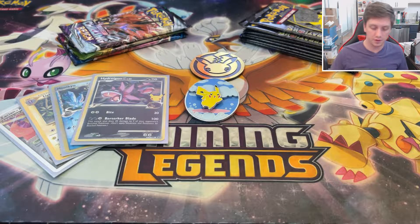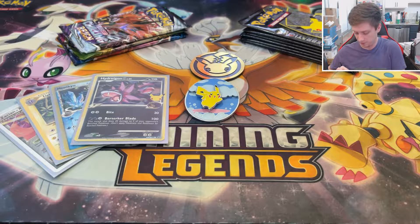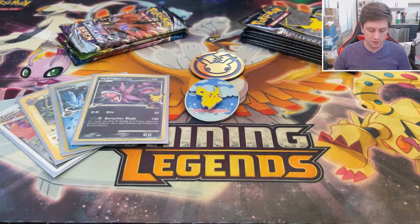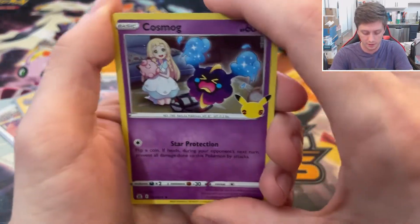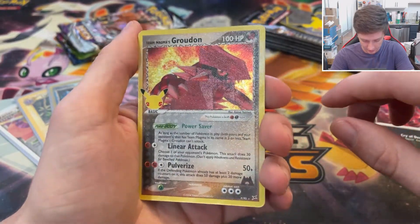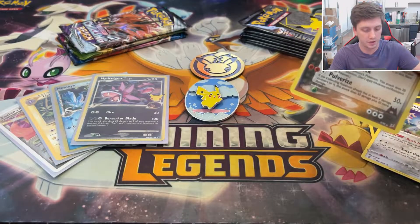Really nothing so far, so I hope our luck gets better towards the end of the video. If I could get even a full art trainer from Celebrations or any of these, that would be good. I really, really would like the Gold Mew — that's my biggest chase card right now. We've got Cosmog, Yveltal, and then Team Magma's Groudon — that is a new hit for me from the Classic Collection. A lot of texture on these cards, and a Solgaleo. I'm going to sleeve this one up.